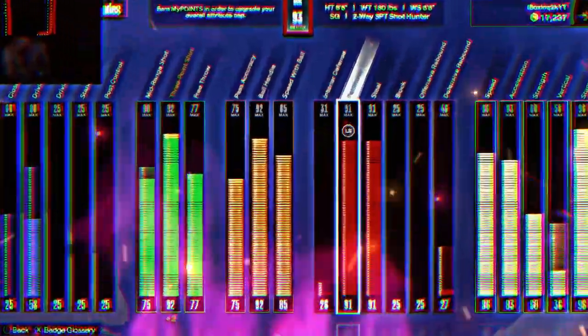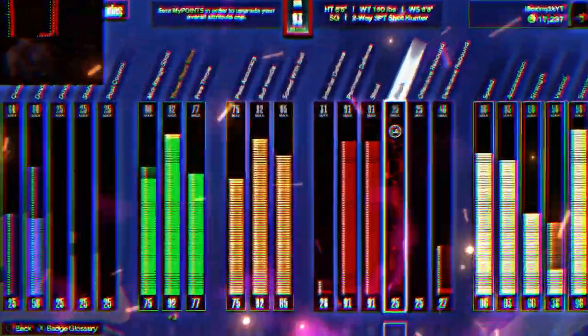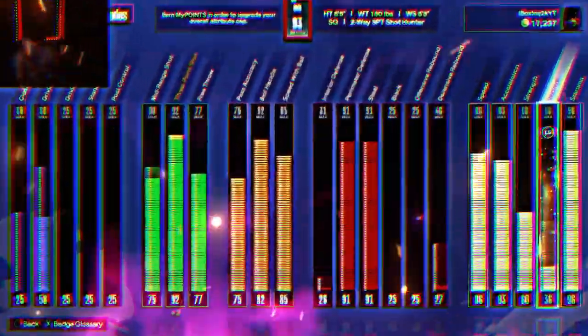31 interior defense, 91 perimeter defense, 91 steal, 25 block, 25 offensive rebound, 46 defensive rebound, 86 speed, 93 acceleration, 60 strength, 56 vertical, 96 stamina.